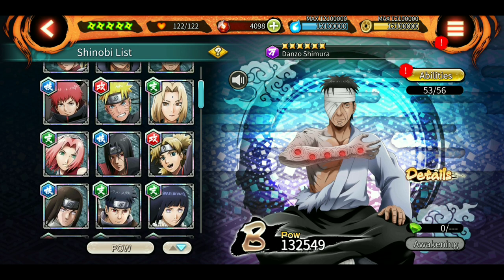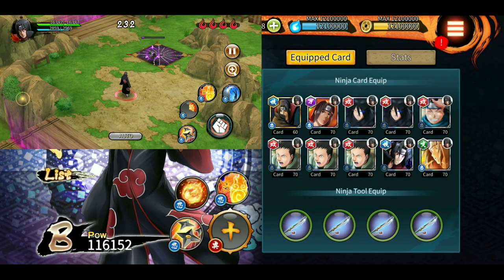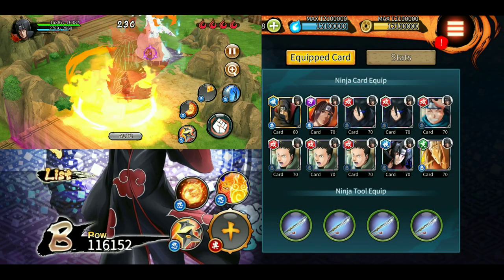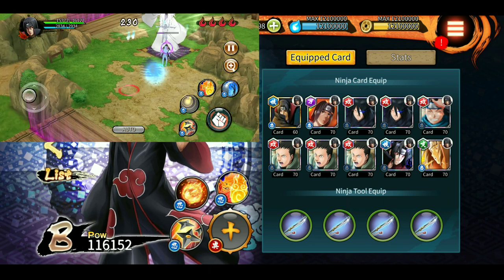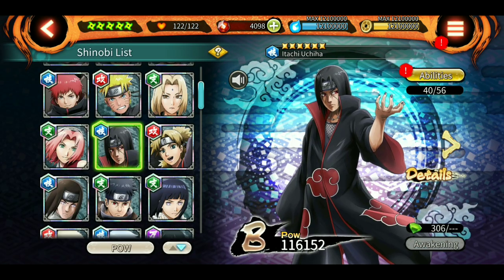Next up is Itachi Version 1. His teleport and Yata Mirror both work fine, and if you have the new ultimate, that's a bonus. Sadly I don't have either, so I cannot use him, but if you have them, he is a very good character to have in the final room.